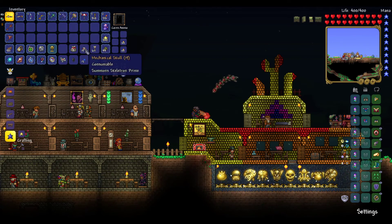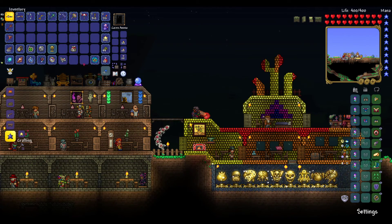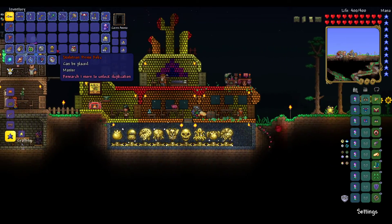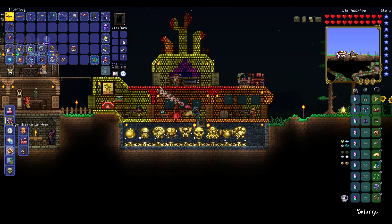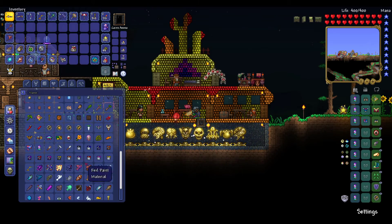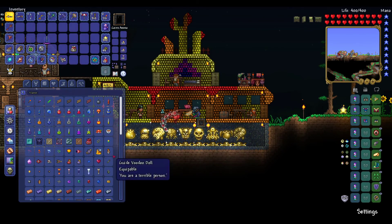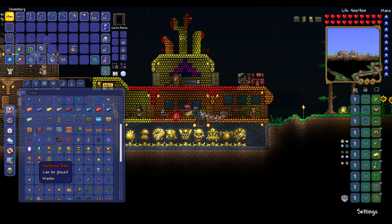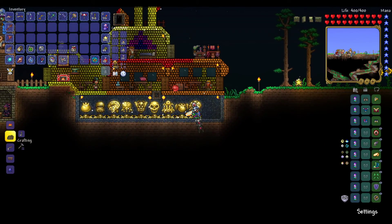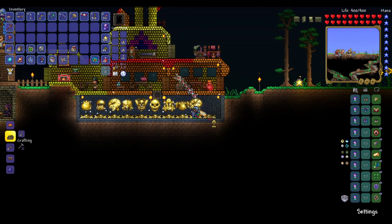I'm just gonna clear out the inventory space so we know what we're dealing with here. So we have the relic here, obviously, which I am gonna go ahead and duplicate like I do. Let me find my relics. So Skeletron Prime. I did say in the previous episode that I would extend this room a bit — I haven't gotten around to that yet.